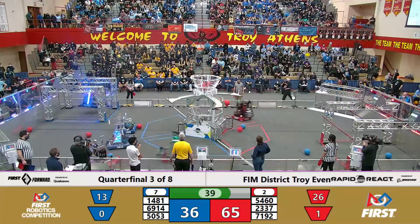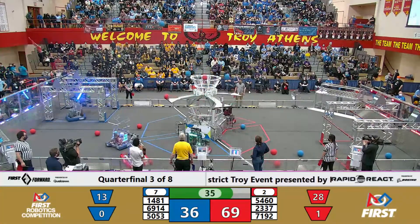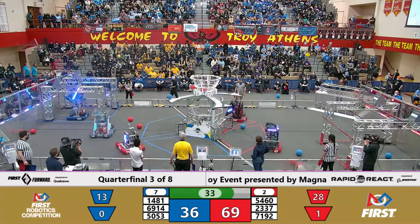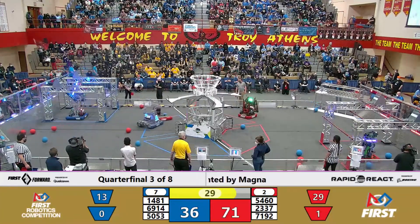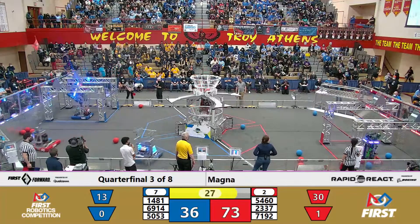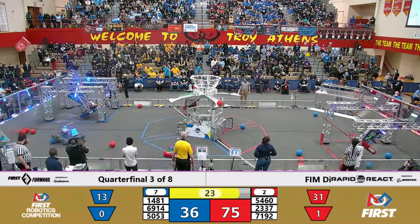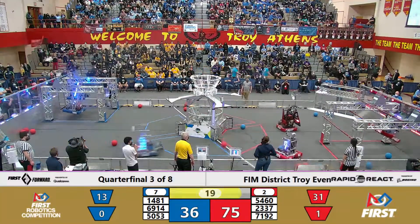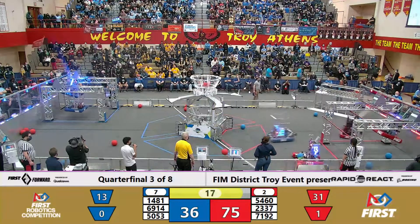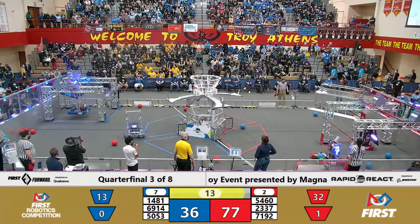40 seconds remaining. Riveters and Lakers working hard to get as much cargo into the upper hub as possible. Over in the blue alliance hanger, 69-14 is already up at the start of the endgame. 54-60 going up as well for the red alliance. 14-81 reaching back to that high rung. 54-60 reaches back to traversal — let's see if they can get it. And it looks like they successfully traverse.